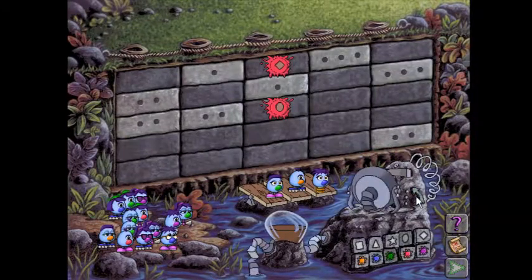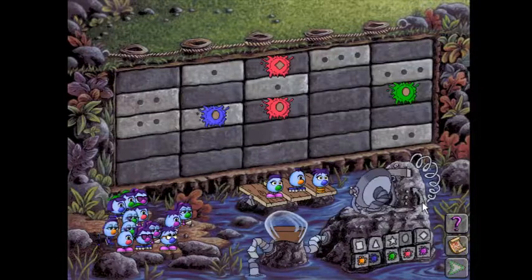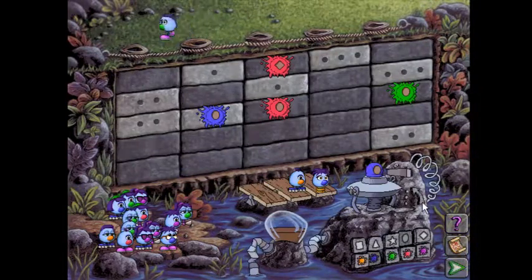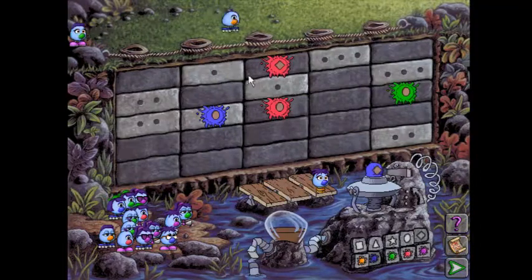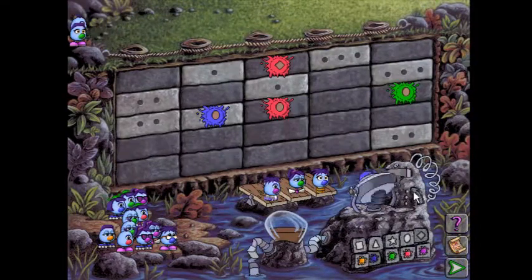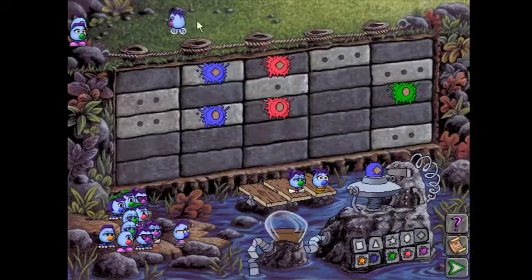Let's do green. Now we actually have a two in three chance at this point. So let's change it to blue. Now if we change that back to a diamond we know for sure we'll hit that part of the wall — so why wouldn't we do that? Now once again we have a 50-50 chance of hitting this part.